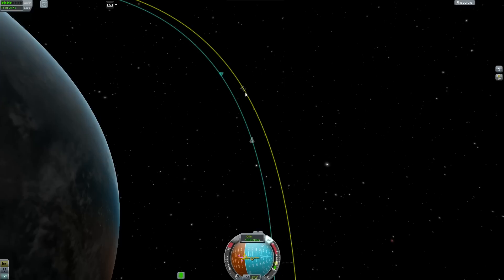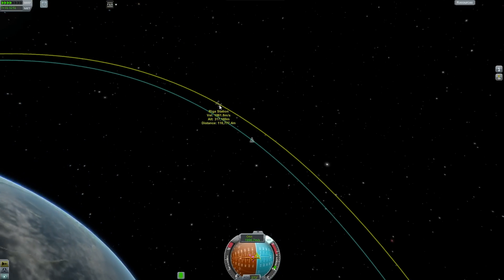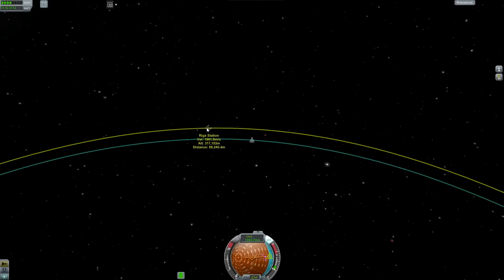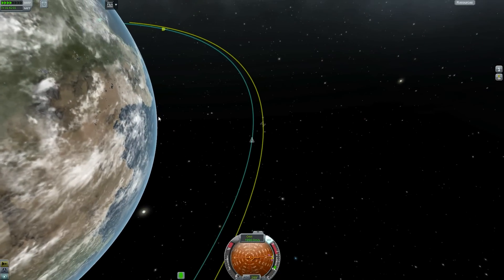Now what I'm doing is lowering my Apoapsis. I want to be consistently lower than the space station, which will allow me to be moving just a little bit faster than it. That means I'll just kind of slowly drift towards it.